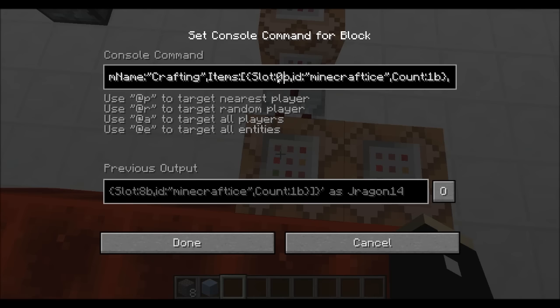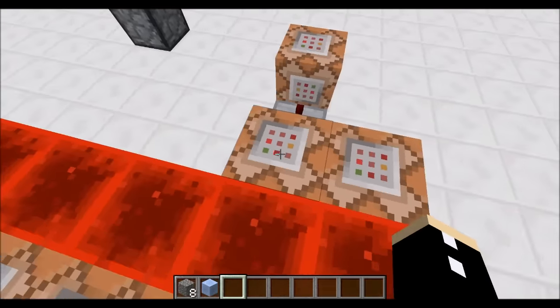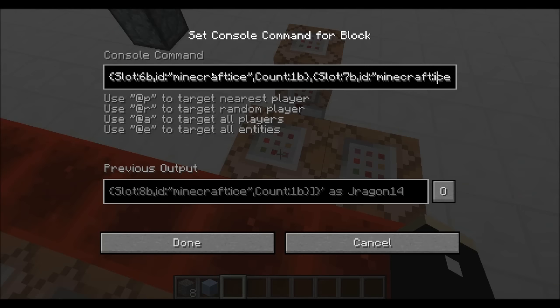Slot must be 0B, or whatever slot it is — starts at zero. If you're using stuff for chests instead, most people use that because of the nice 9x9 grid. But all I'm really doing is specifying my slot and my ID — it must say minecraft:ice in quotations, otherwise it won't work. And then your count, which must also be a B. Your count is just how many there are.